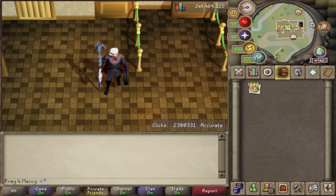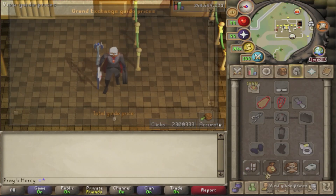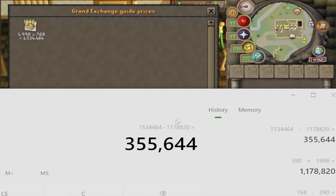That's about 89,900 experience, at least according to the counter. The total value of the pizzas made is 1,534,464 GP, and the pineapples and pizzas used as ingredients came to 1,178,820 GP — essentially 1.5 million GP in raw ingredients.